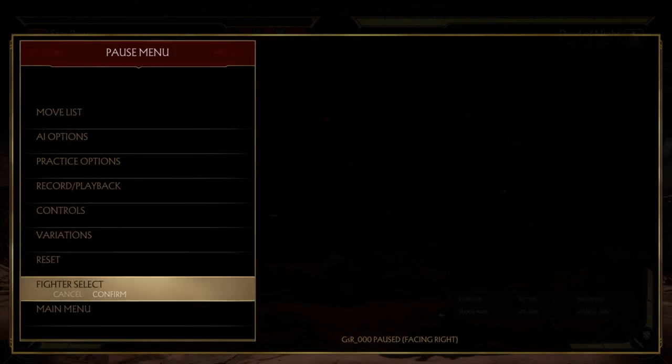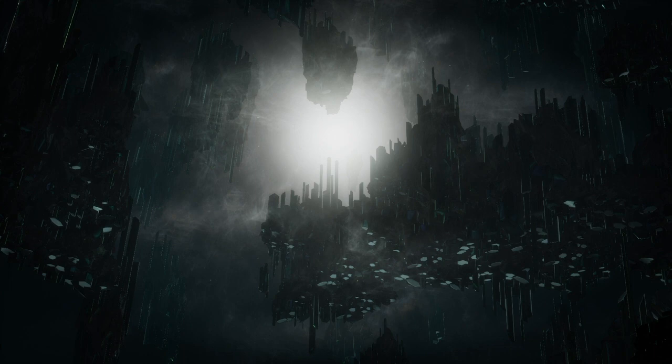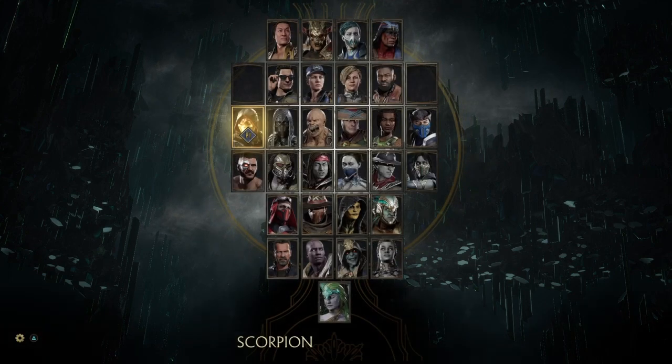And then obviously you can get whatever type of combo that you want. This applies with Kung Lao as well. And like I said, depending on what character you're using, I do believe there is a good portion of characters in the game that can actually low profile a good portion of moves in this game.